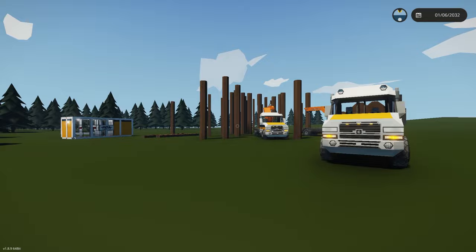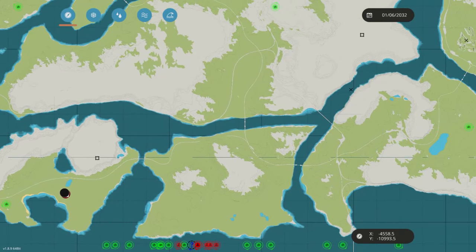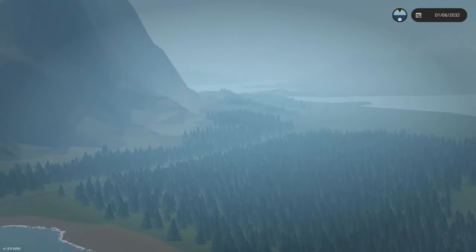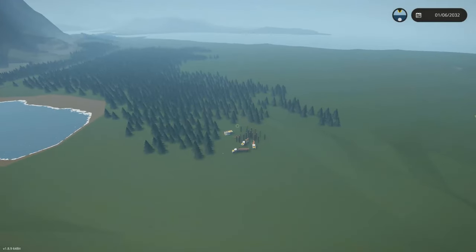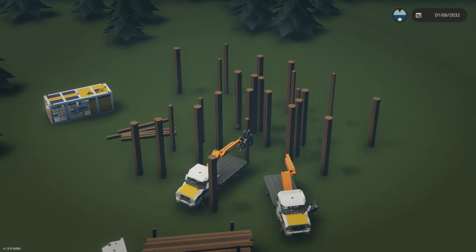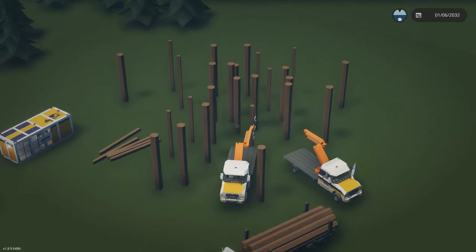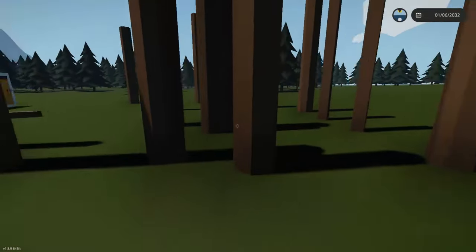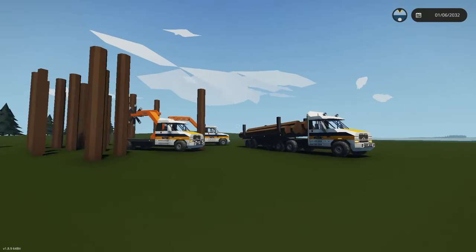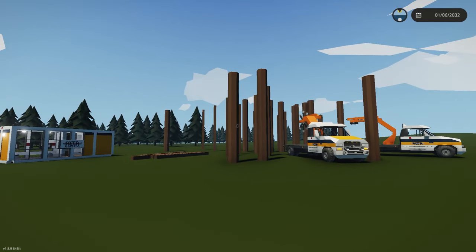My idea is to bring to you something that has not yet been explored in Stormworks, or not to my knowledge at least — and it is the idea of logging. If you take a look at the map of Stormworks, you see there's a ton of green areas. With no-clipping, lots of trees. What I think would be cool is that there are some areas that are pre-designed with trees cleared of their branches — just bare logs standing upright. And what you would do as the person that comes to collect the trees is use a variety of equipment to help you make money in the industrial sense of cutting down and logging these trees.